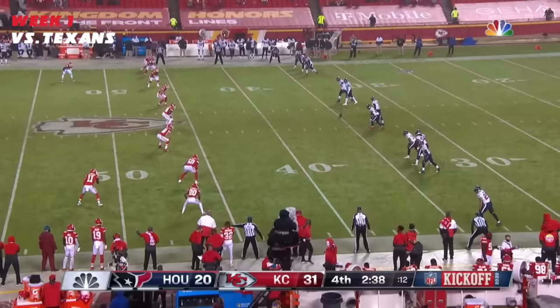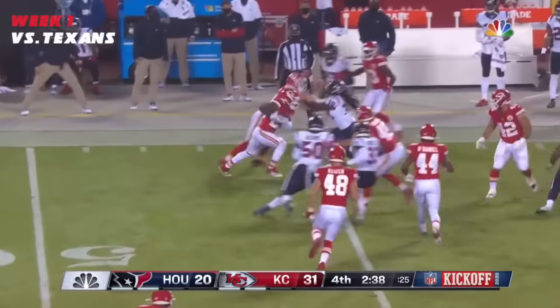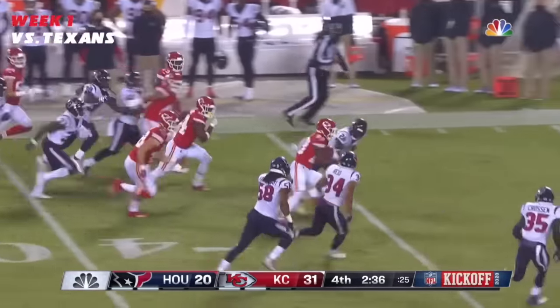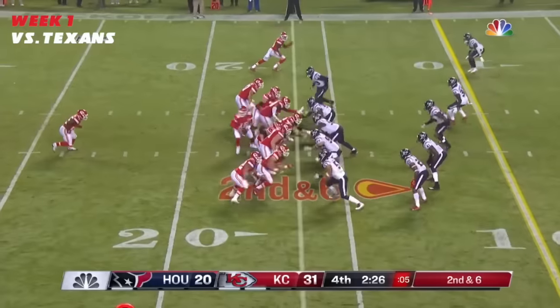Send Johnson in motion to the right side. Watson looks the other way, has a tip. Trying to get the high hop, and the high hop winds up in the hands of the Kansas City Chiefs. This is Watson down at six.